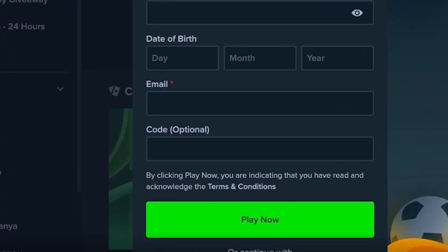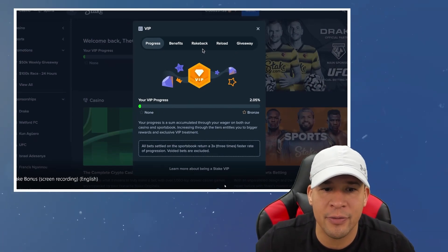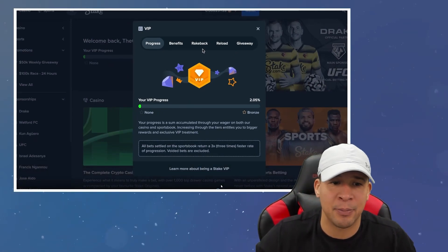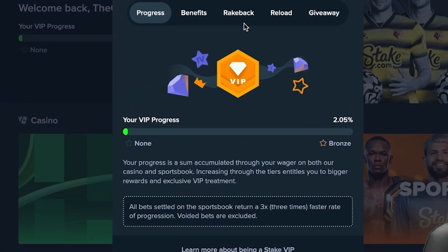Right here where you sign up, where it says 'code optional,' that's where you're going to put OG VIP. Let me fast forward in this video because I actually screen recorded my sign up to prove to you that it's possible. Look at this — OG VIP.